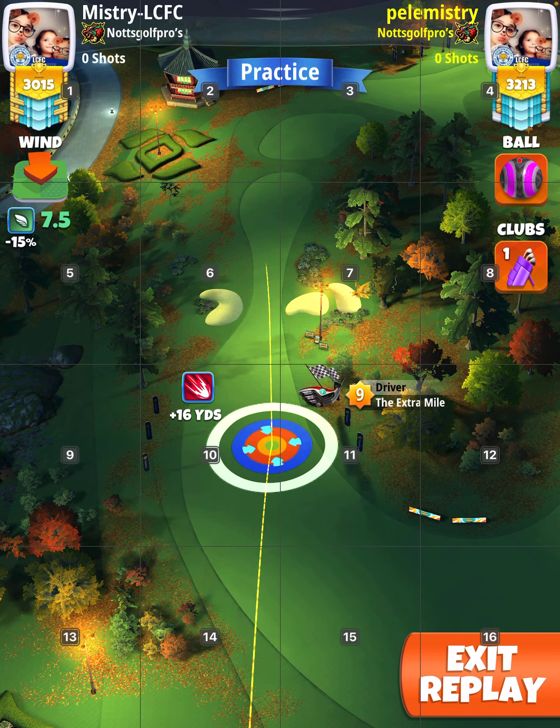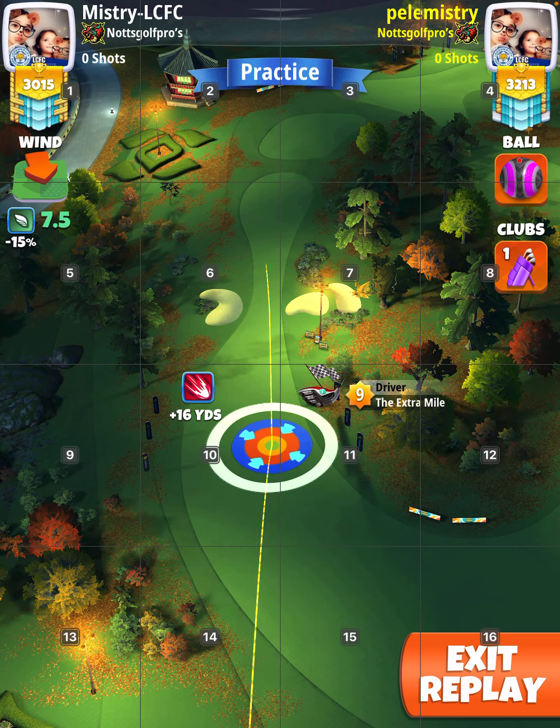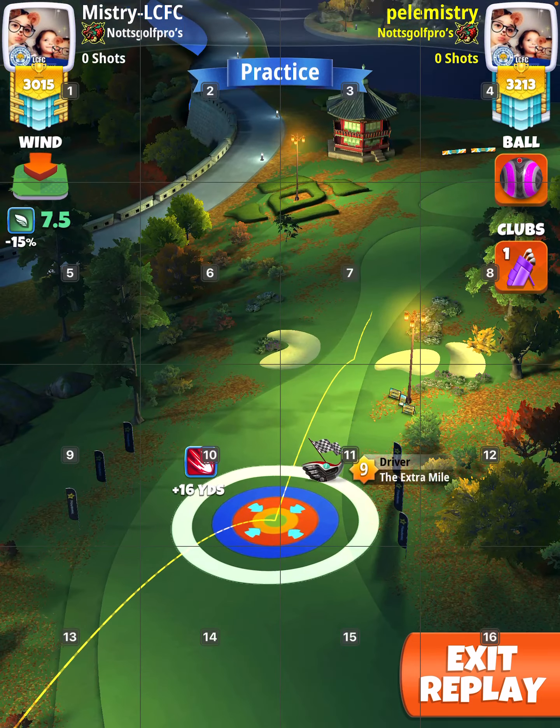Then adjust: elevation is 10% for the drive, and for the approach second shot, it's 0%, but with a slider as well, which I'll come to in a second.